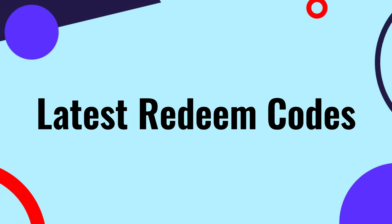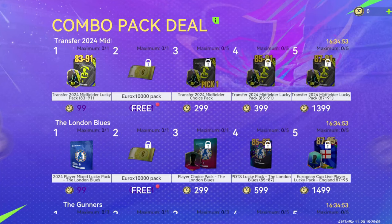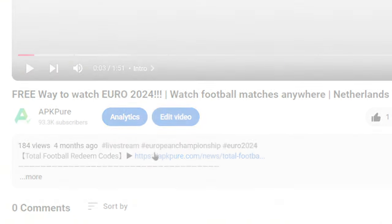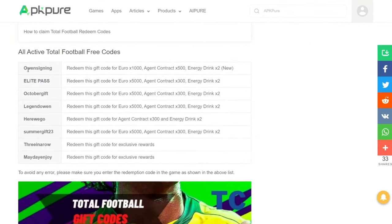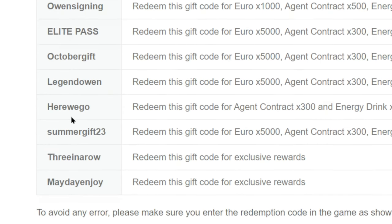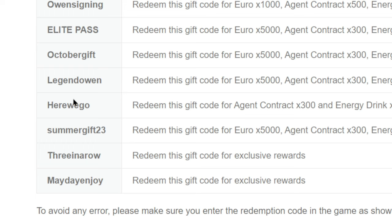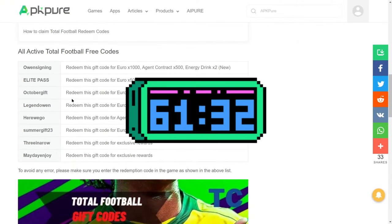Let's check out the latest active redeem codes for Total Football. Open the first link in the description below, scroll down, and you'll find all the valid Total Football free codes. These codes can be used to unlock rewards like coins, players, and other exciting in-game items. Pro tip: these codes are time-sensitive, so don't wait too long to redeem them.